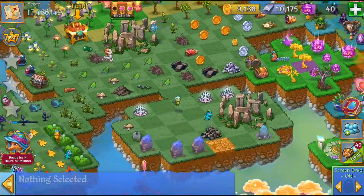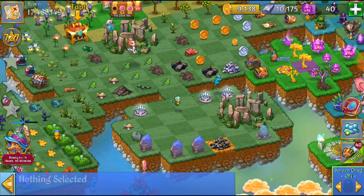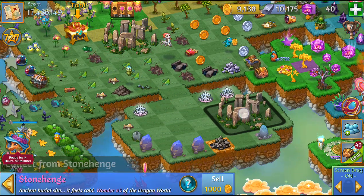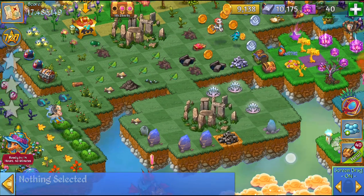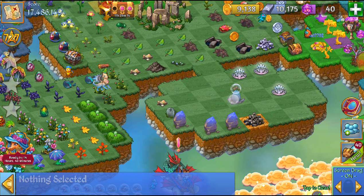The trick is you got to make sure that your item has nowhere else to go. So for example, if I want to go ahead and bubble this stone hedge, it still has space to go.